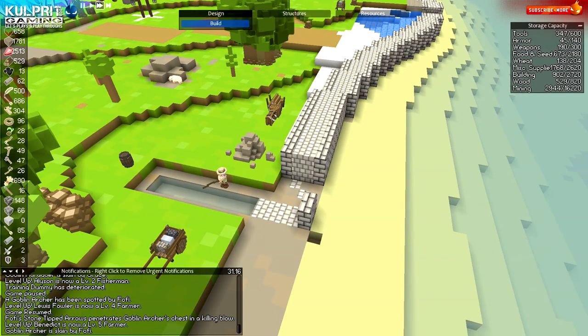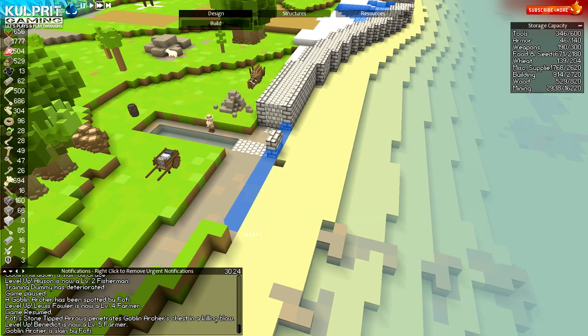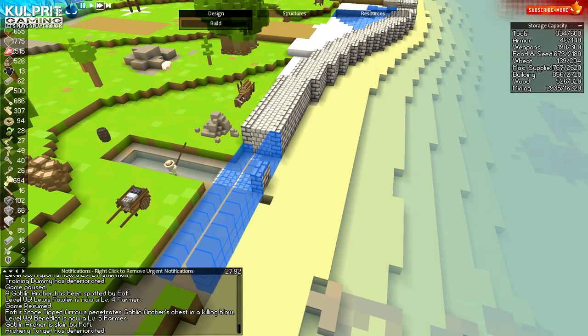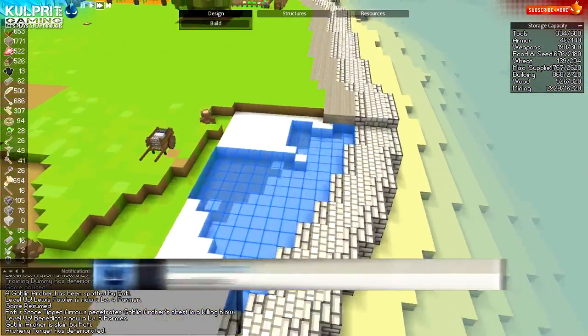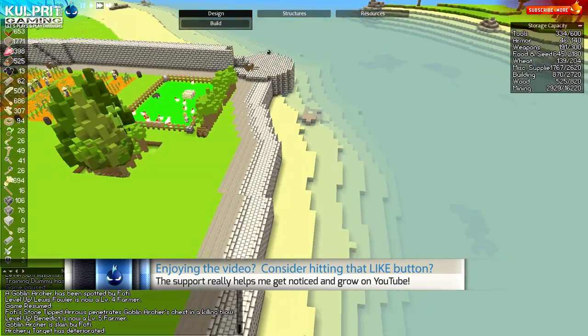We can build in some brick too, we've got that going. I thought about making a gate out here but I don't think I'm going to do it — it's just going to take more time to go out the front and walk around that way, but that's fine.